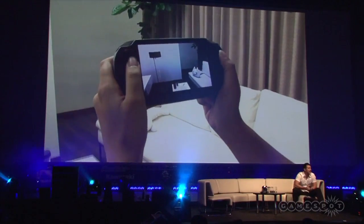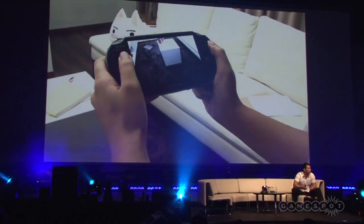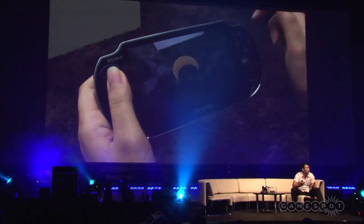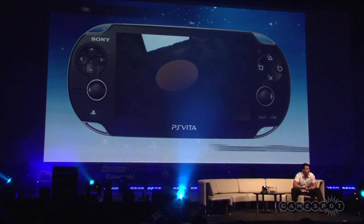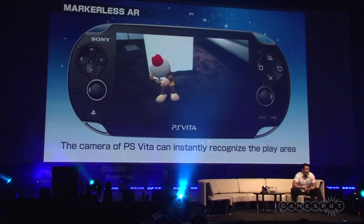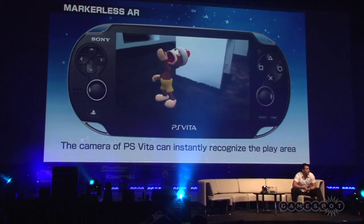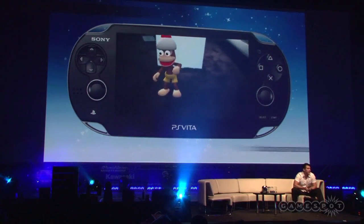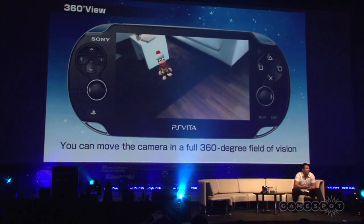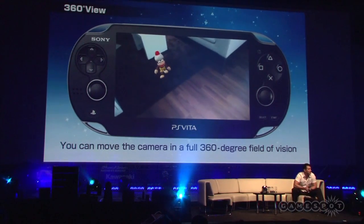Here, the Vita is scanning in the natural feature points in the room — the wall, the ground, the table. Once we've scanned in enough points, we can set our augmented reality scene. And here's one of our apes from Ape Escape. You can see we can rotate around the character just like we can with a marker. This is a new breakthrough in augmented reality technology, with the added benefit of being able to get further away from the action than before.